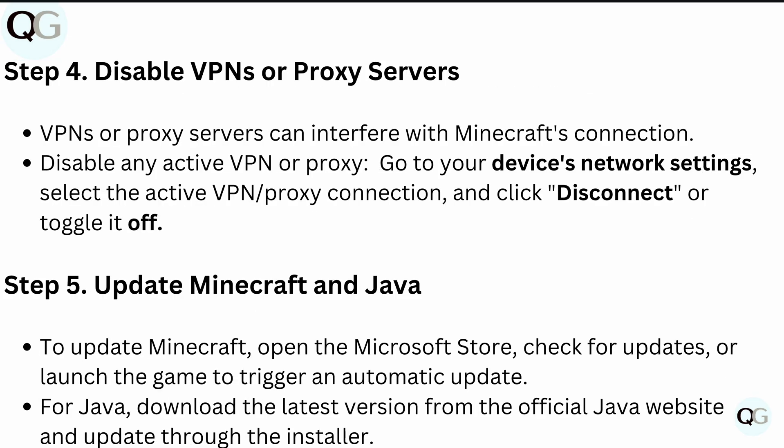You should also try disabling VPNs or proxy servers, as they can sometimes interfere with Minecraft's connection. Disable any active VPN or proxy by going to your device's network settings, selecting the active VPN or proxy connection, and clicking disconnect or toggling it off.